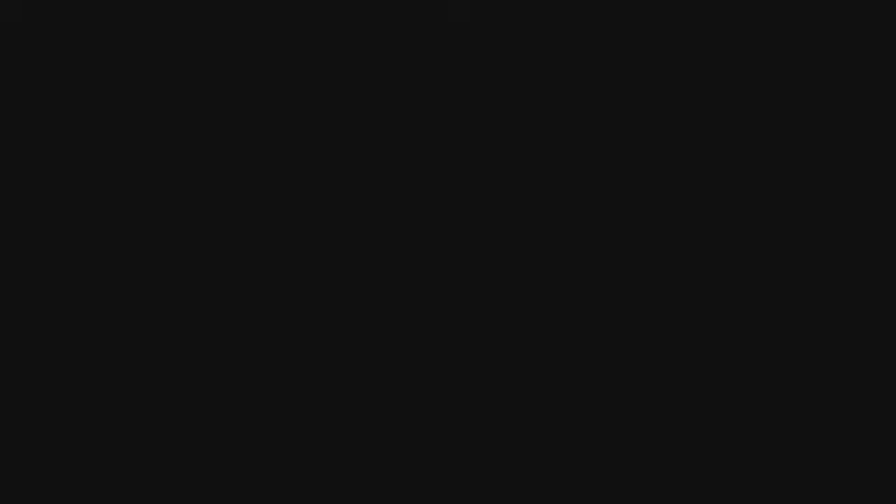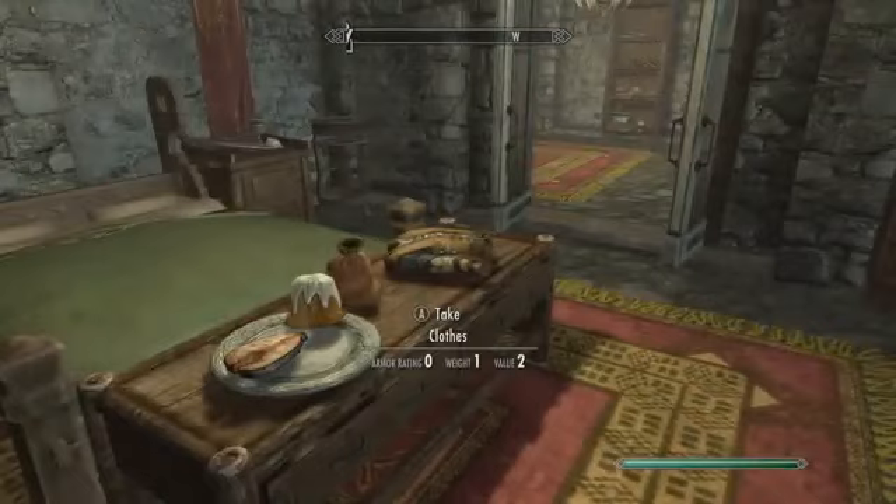The next gem will be found in the Companions Guild in Whiterun. Just follow the exact path I take until you get to this room. On this shelf, you'll find the unusual gem.